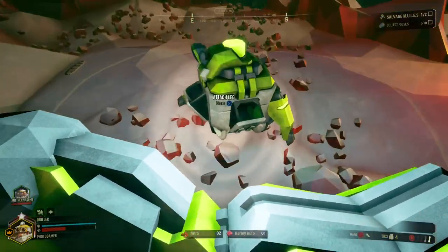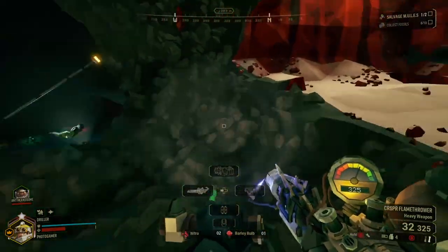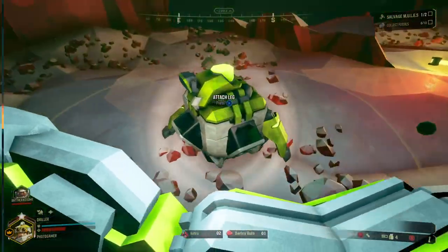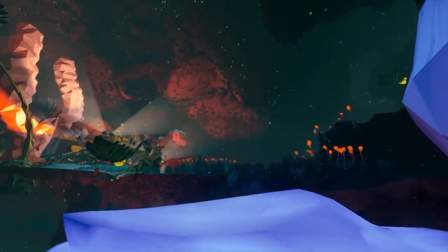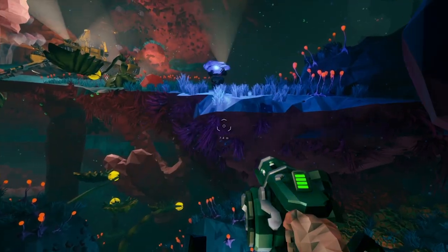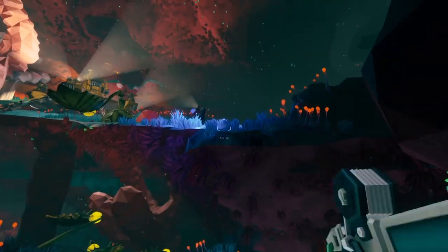Number twelve: snowfall — a little tip for the ice level. If you see a pile of snow on the floor, it can break your fall, so use it if you need to get down in a hurry. Number thirteen: trigger discipline. As mentioned earlier, trigger discipline is key when you've got low ammo, but it also helps you be more effective and limits the amount of friendly fire.